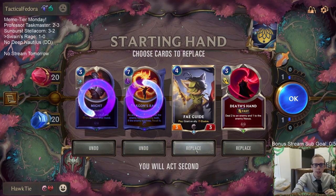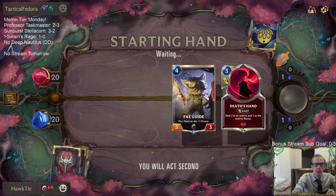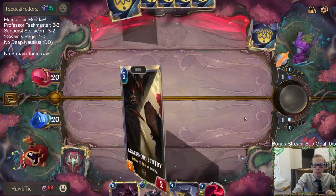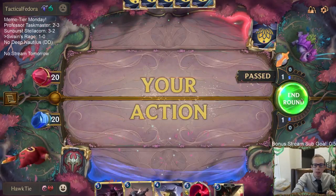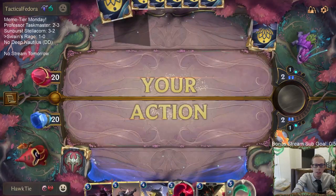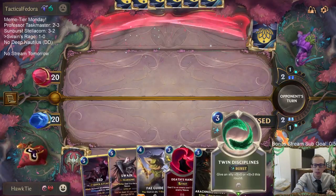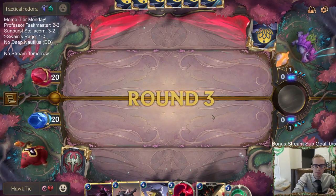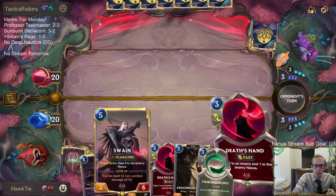Our hand isn't the best. I'll keep the Fae Guide — I think we'll draw something that costs three or less, like a Zed, that would be good to Fae Guide. We have our Deathsand to try to take down Diana. They have Diana to challenge. Or we have Twin Disciplines, which is also good at protecting Zed.